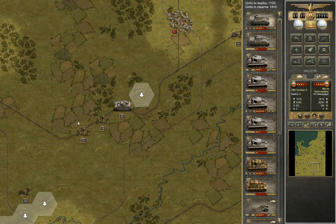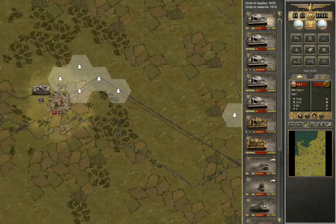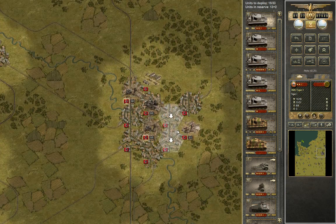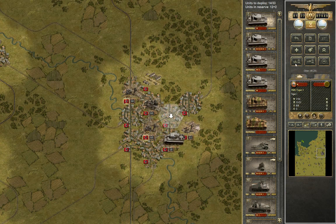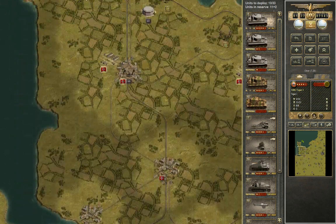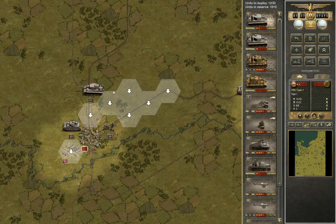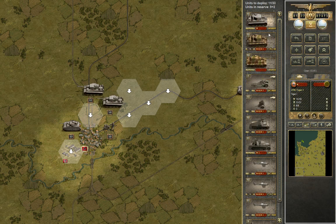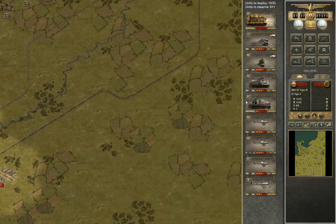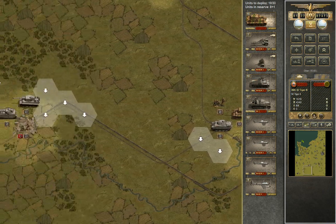The elite units will also be distributed along the line — they're expensive, we know that. All the Panthers are in this section. I'm going to put one of the Tiger units here, and another one here. I want an armored fist on my right flank. No tank should ever ride alone.